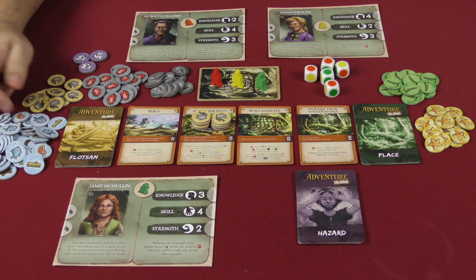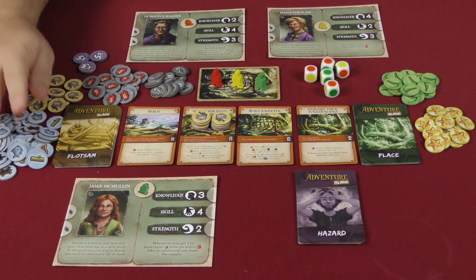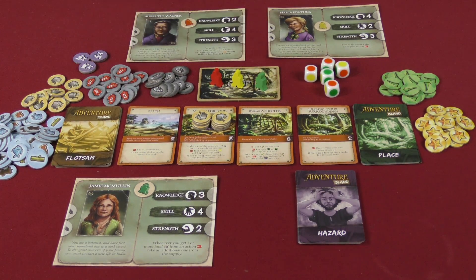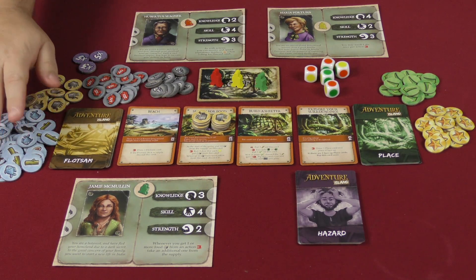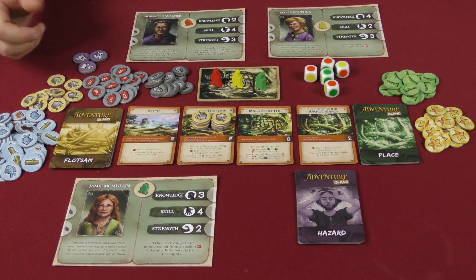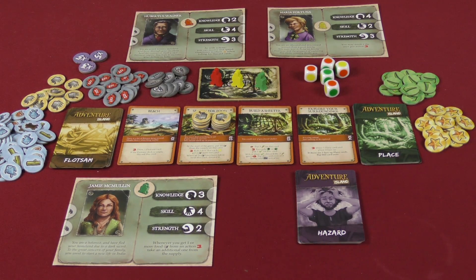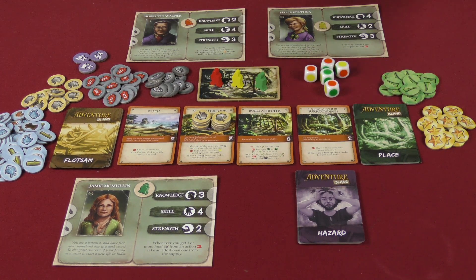As you pick up different items throughout the game — fish, furs, meat, wood — you take them with you. If somebody is at the same location or on the same card as you, they can use your resources. There isn't strict ownership; most stuff is communal. Anyone can use resources as long as they're at the same location or on the same card as someone who has what they need.